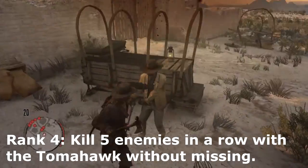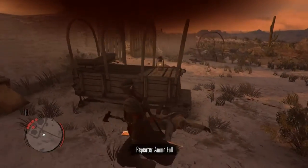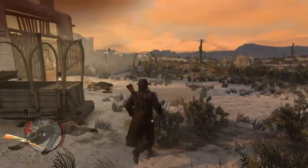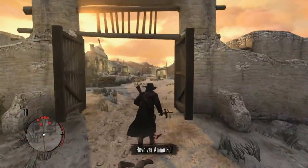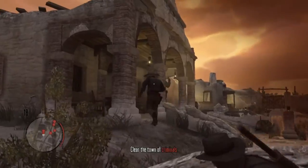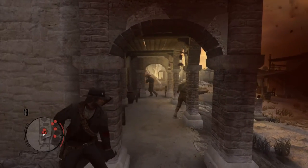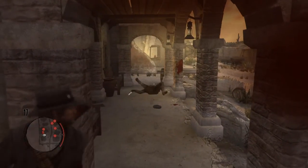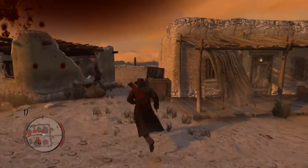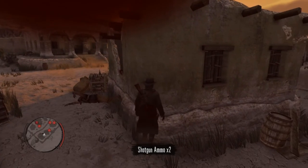Rank 4: kill five enemies in a row with a Tomahawk without missing. Melee attacks do count. You have to make sure your Tomahawk will kill the enemy right off the bat — if you miss a single shot, you have to start the challenge over. It's not that hard once you judge the arc of your Tomahawk and you'll get it automatically. Just don't throw it unless you're absolutely sure it's going to hit. Since melee attacks count, if you're not confident in throwing, you can just go up and whack people with it.